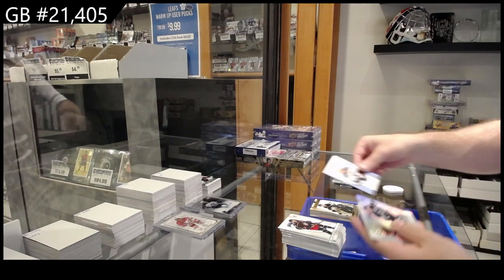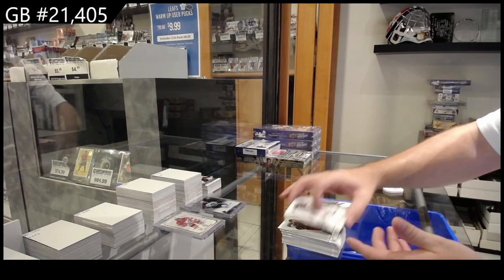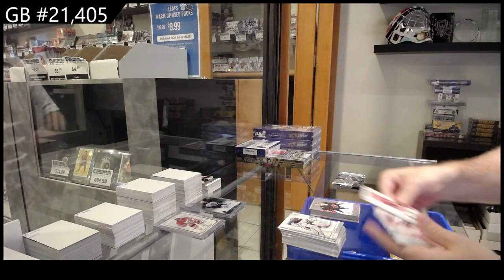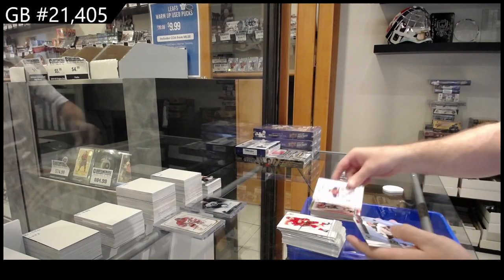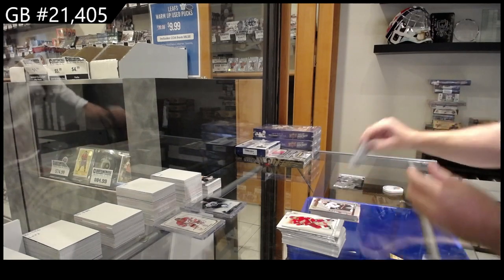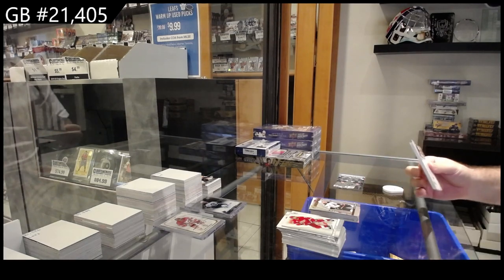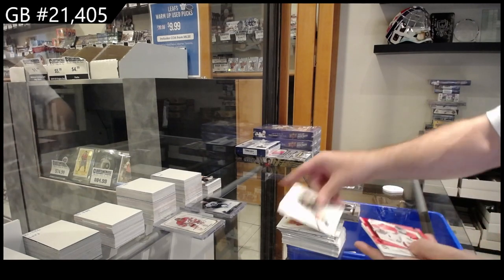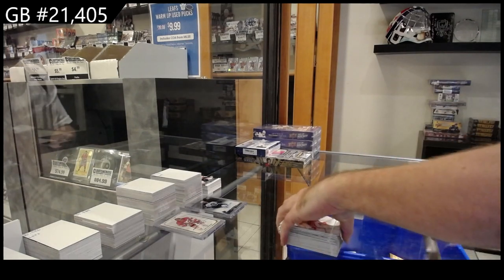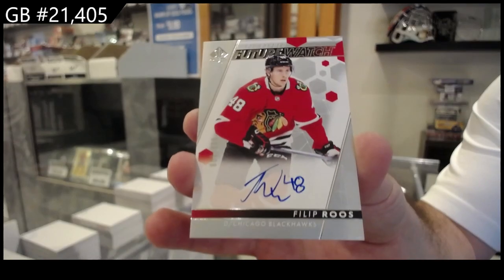Top Rookies Blue of Alexandrov for the Blues, Quinn Hughes Spectrum for Vancouver, Sogard Cogentry for Ottawa. We got a Red of Lafreniere for the Rangers, Leaders for the Rangers of Trouba and a McVane for the Coyotes Future Watch. Future Watch Red of Coach Shetkov, Top Rookies for Montreal of Harris, and a Future Watch Auto /999 of Roos for Chicago.